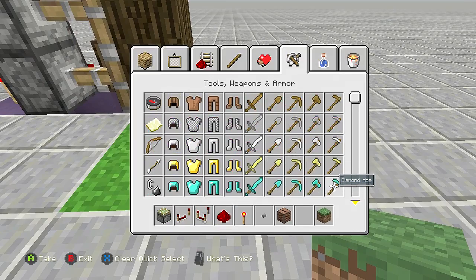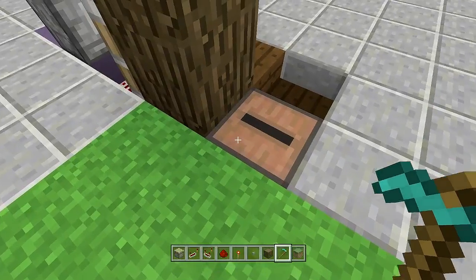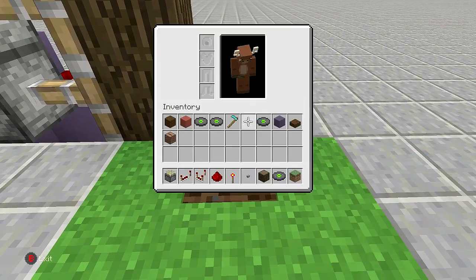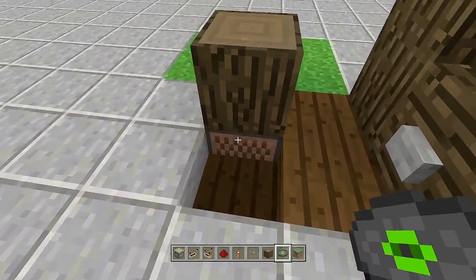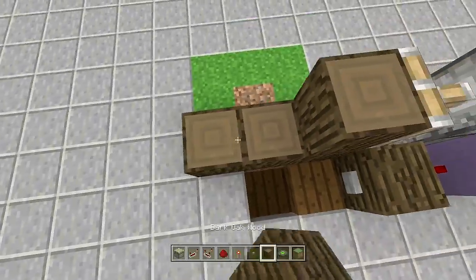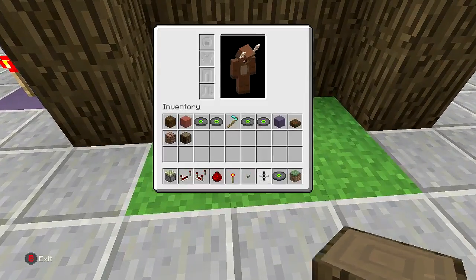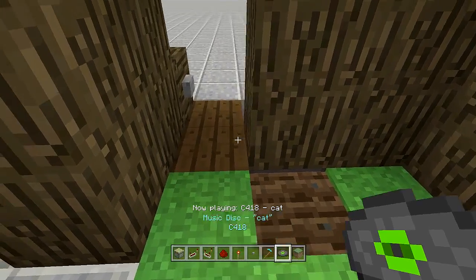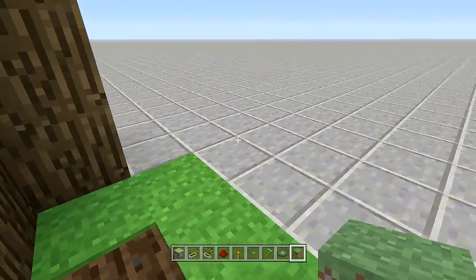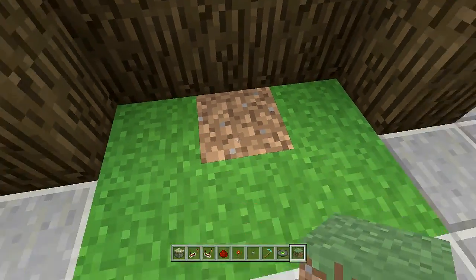Take out your hoe — diamond, iron, whatever you want — and place a block above your jukebox so you can't see it anymore. I'll use dark oak wood right above the jukebox. Now till the ground, there's the jukebox right there. Add your music disc — it opens up the door. Walk in, grab your music disc back, then click the button to open it and get out. Fill in your wall, then do it one more time: till the ground, place in the music disc, walk into your secret base, grab the music disc back, click the button, and walk right out. Make sure you have no water around here so it doesn't stay tilled forever.